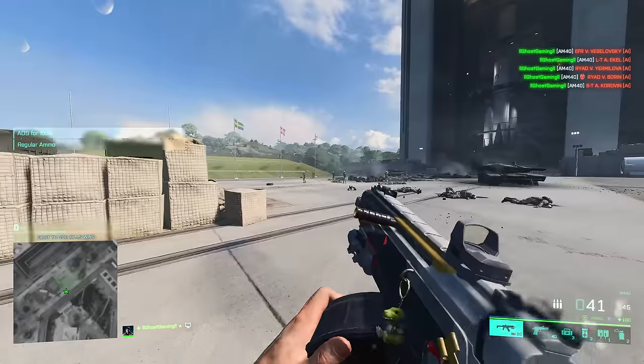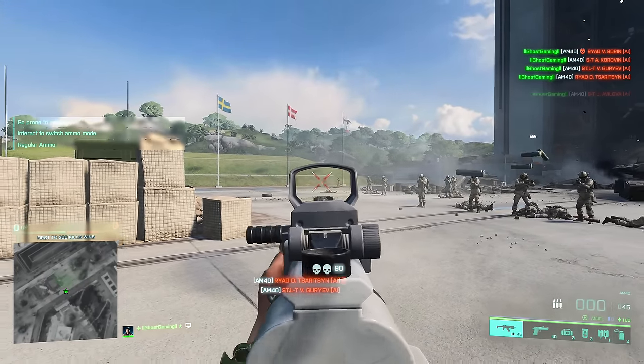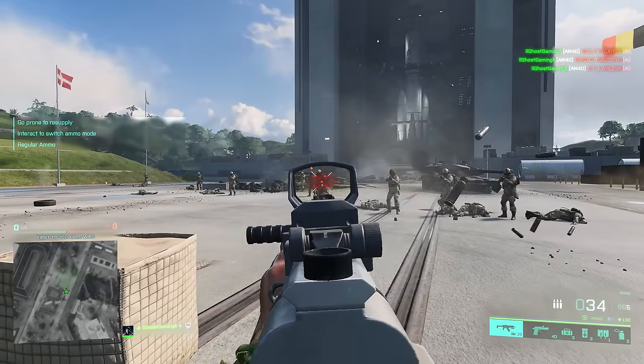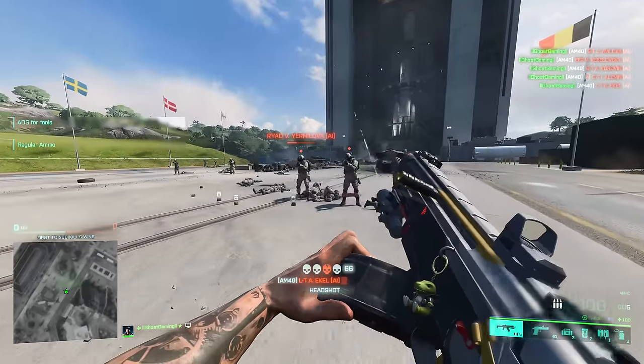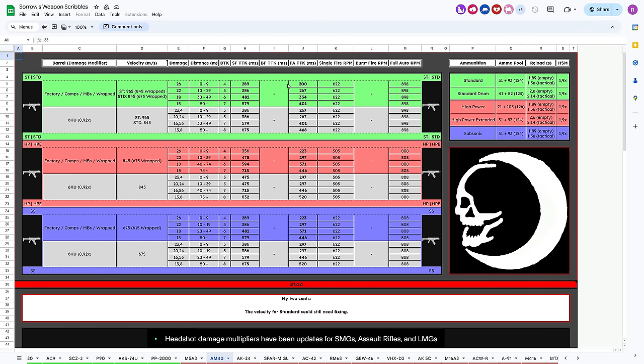Even at longer ranges, there is some sideways horizontal recoil that can catch you off guard. So if you want, you can use a muzzle attachment that reduces horizontal recoil. But if we come back to Sorrow Scribbles, this gun has a 200ms TTK up to 10 meters, 267 up to 29 meters, and 334 up to 49 meters. Absolutely insane. This has always been one of the top tier assault rifles, and in my eyes it's still one of the best.